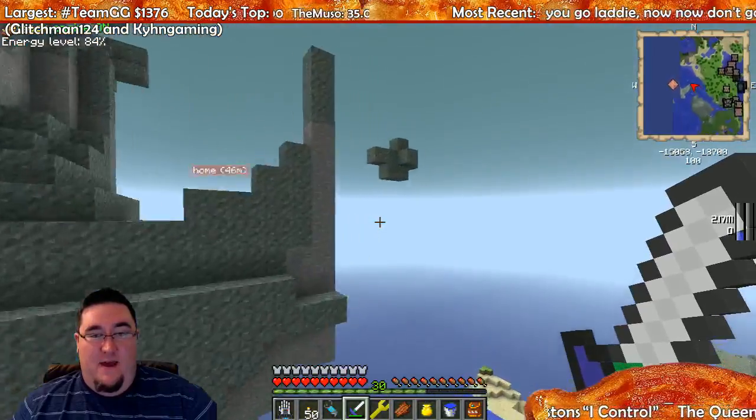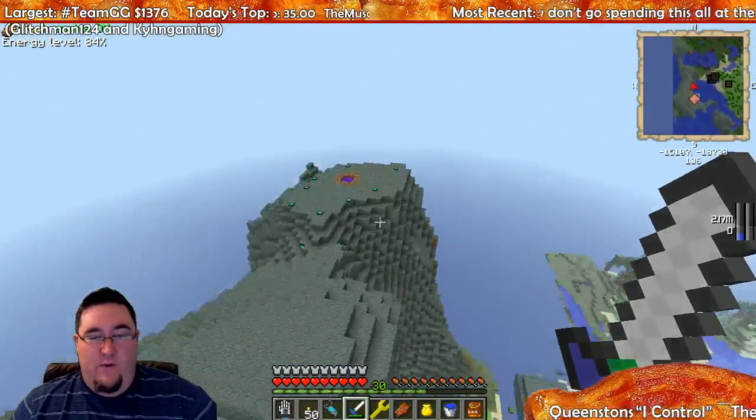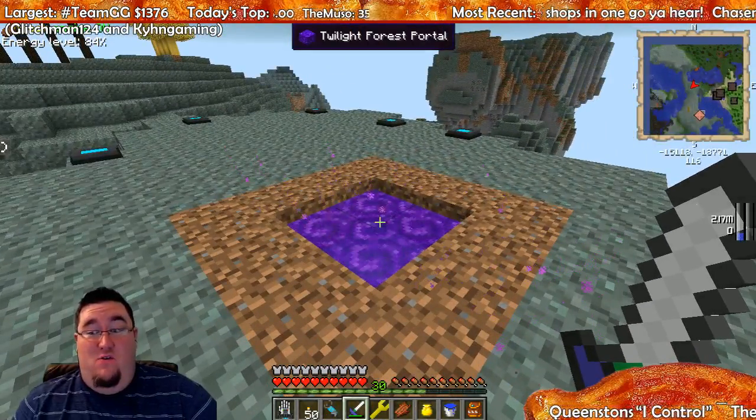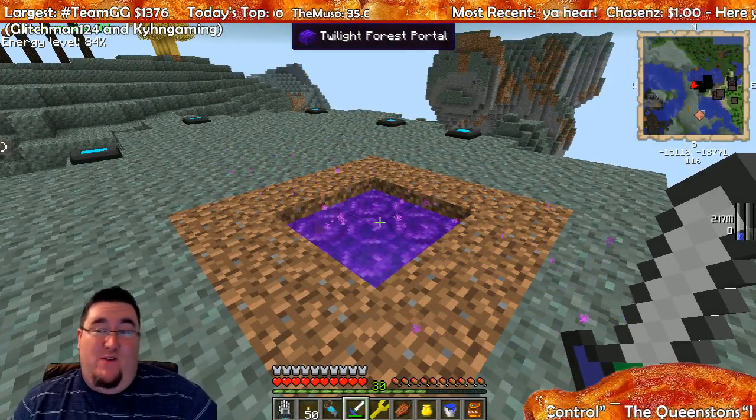Up top here we made a twilight portal and this spawned right next to a naga, so we killed it — the naga is dead.